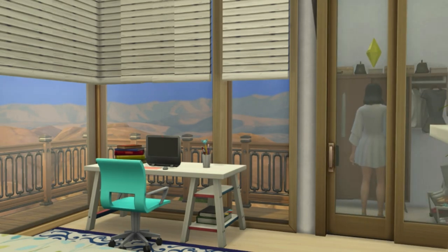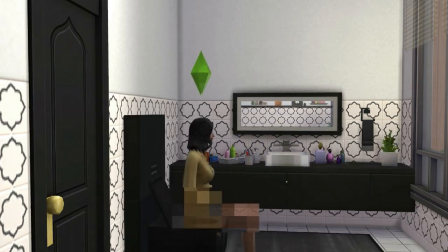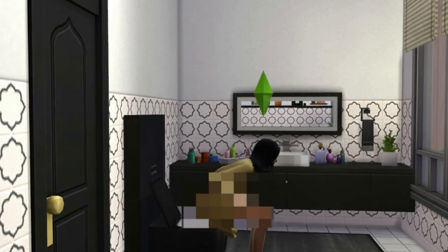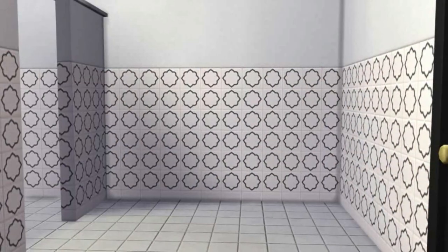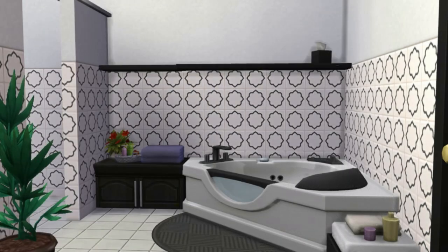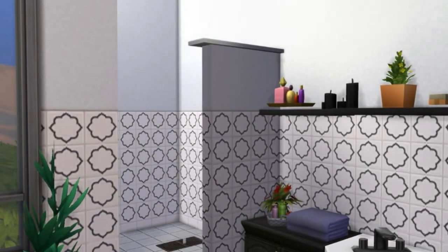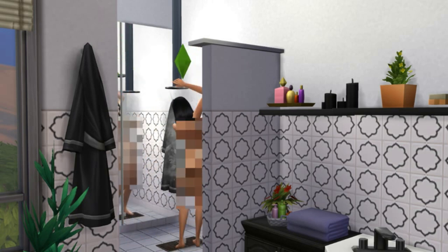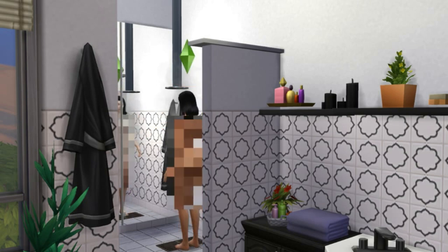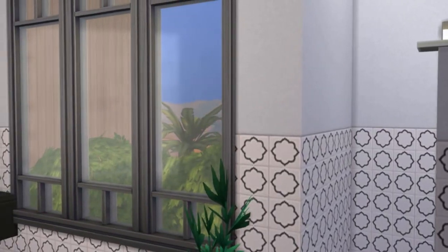E fiz um closet onde a pessoa entra, se troca, tá tudo funcionando ali dentro. E fiz outro banheiro em cima, também mantive o preto e branco, e fiz uns enfeitinhos pra deixar o banheiro mais bonitinho ali no vaso sanitário. A banheira e outro chuveiro sem o box, que eu não queria pôr aqueles que tem o jogo. Pelo menos fica mais legal, mais moderno, tem uma cara mais moderna. Você vê que funciona, ela tomou banho quente ali, tá tudo funcionando.